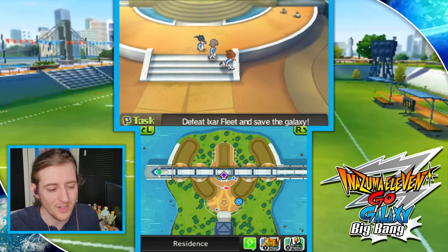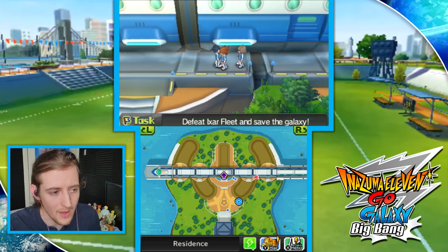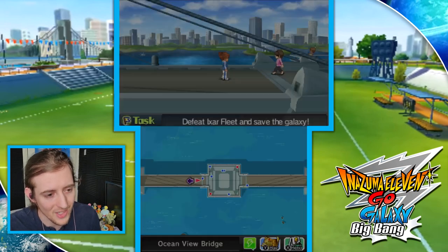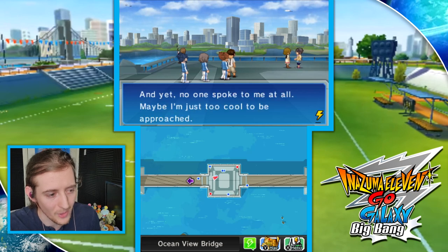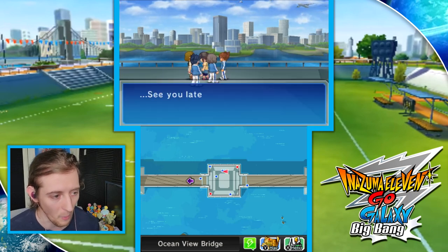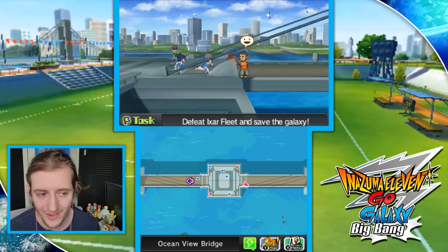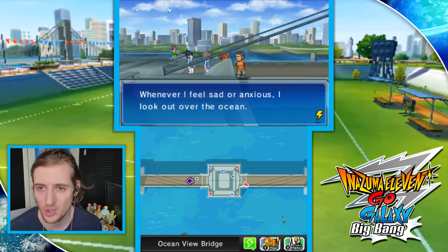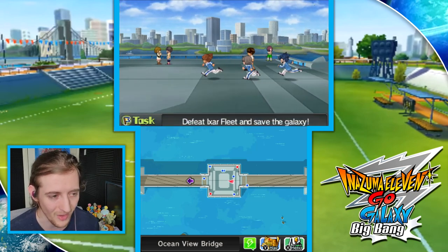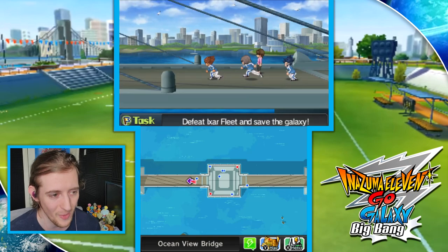It's Taylor the toaster, welcome back to let's play Inazuma 11 Go Galaxy. In this video we're going to continue with the Legend Gate coverage. First, I've been commonly corrected in the comments when I said the bridge area becomes inaccessible once the Orion Express is parked in the walkway. Just for clarification, you can still go to the ocean view bridge — it just doesn't look like it on the mini-map.